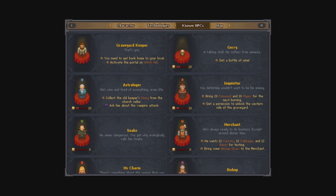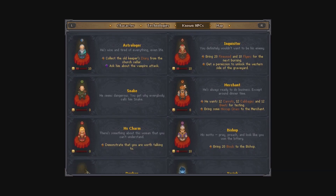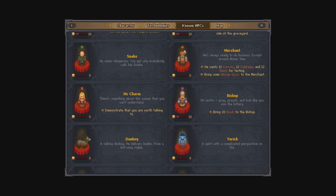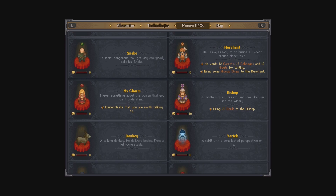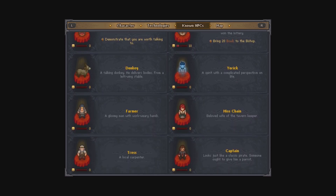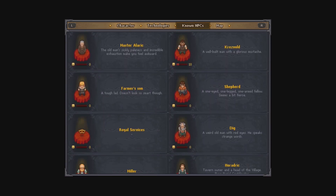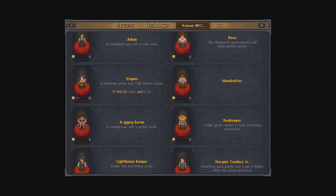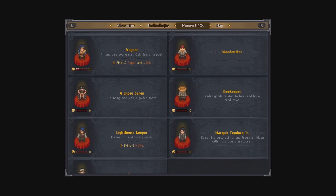In this episode we are going to try and continue finding the vampires. We need to get back home to your love, activate the portal, get a bottle of wine, collect the diary, 20 firewood, 10 flyers, 12 carrots, 12 cabbage, 12 beets, hiccup grass, demonstrate that you are worth talking to, and 20 bulls. We've got a bit of odd stuff going on.